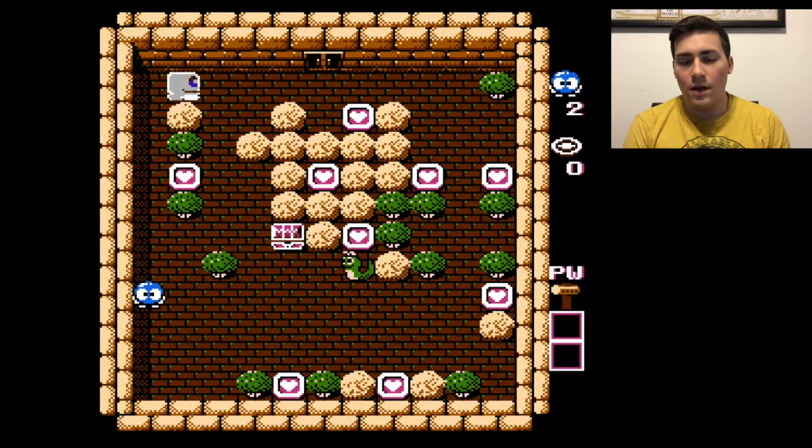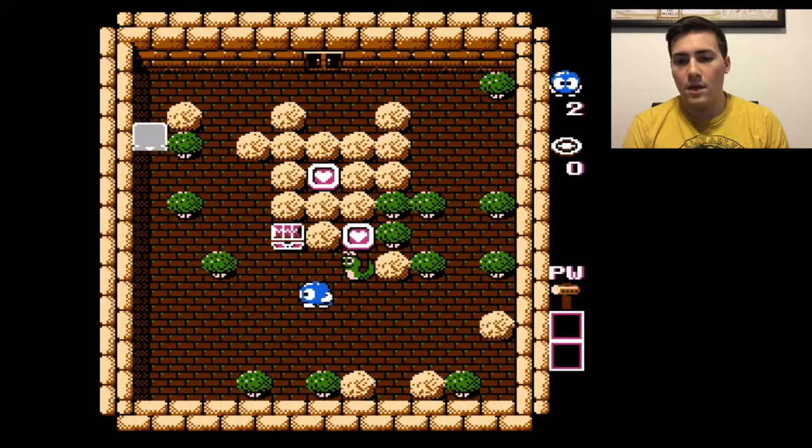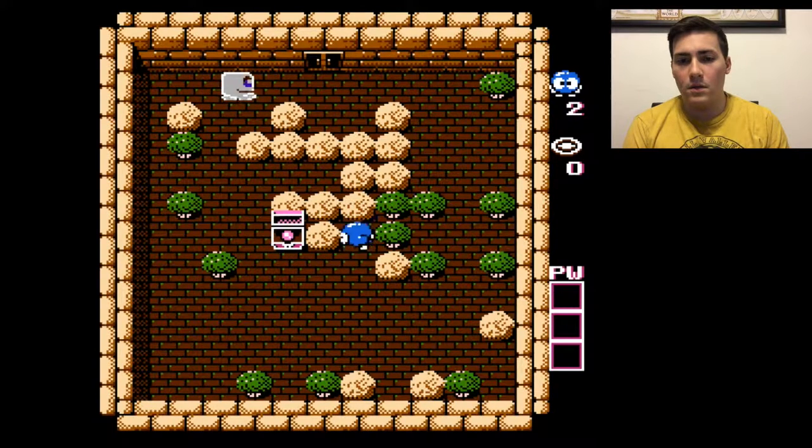We've got a heart here. A cool feature of this game is that with a puzzle game like this, you can look at the map at the beginning of the level and try to figure out what you want to do. We're gonna figure out how to get to that heart in the center. Fortunately, we've got a relatively easy set of enemies — just Mr. Block Man that walks around and tries to box you in. We've got a hammer. We did it!